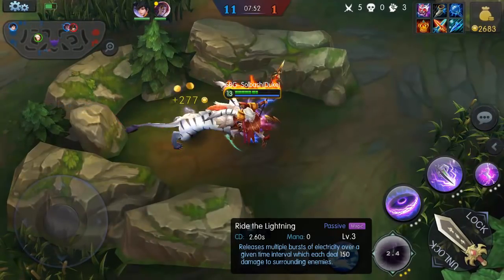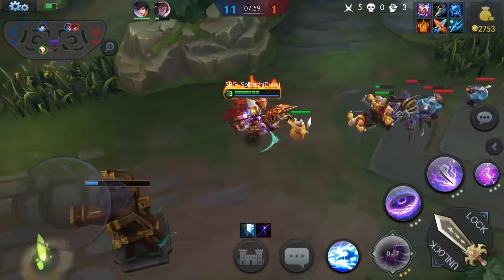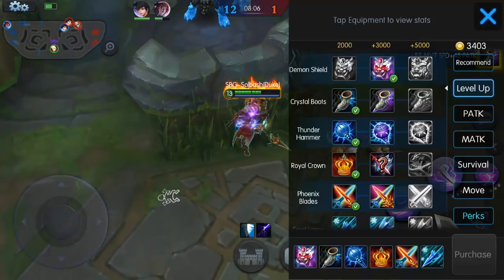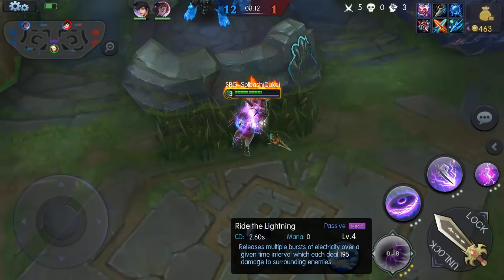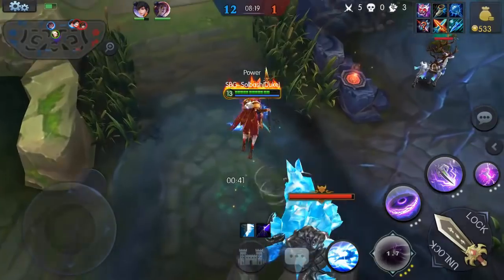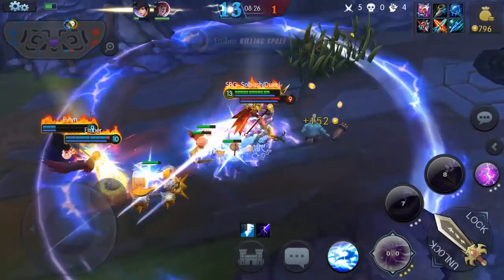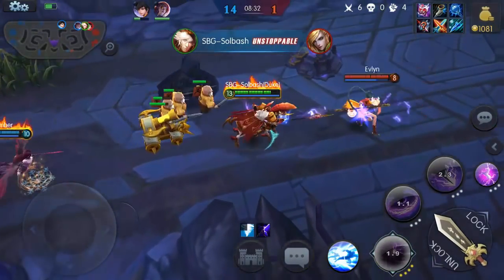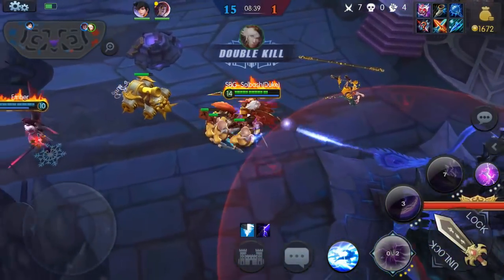The ultimate currently does 150 damage to surrounding enemies — multiple bursts. Once we level it up — we've got about 300 gold to go. Here we go: we're going to grab the Royal Crown, which increases the ultimate skill by one level. Let's see what it gives him: 195 damage every 2.6 seconds. Every two and a half seconds doing 195 damage is like having another attack just ready to go. We're able to come in and clean up. Let's make a push on this tower — let's go! We caught Evelyn — double kill!